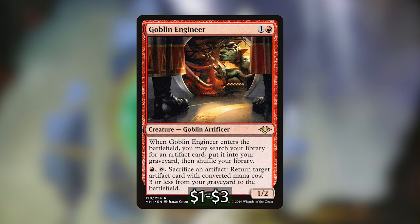Moving on, we have Goblin Engineer — for 1 and a red, a 1/2 Goblin Artificer. When it ETBs, you may search your library for an artifact card and put it into your graveyard, then shuffle your library. And for red and tap, sacrifice an artifact to return target artifact card with converted mana cost 3 or less from your graveyard to the battlefield. Goblin Engineer serves two purposes: it's a tutor into our graveyard, very efficient with Ozgear, and can also recur small artifacts back onto the battlefield.